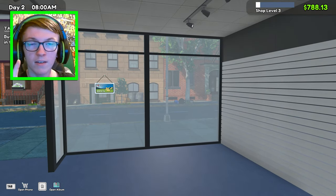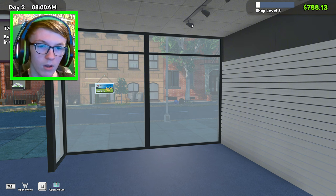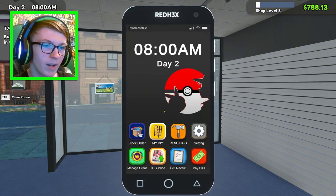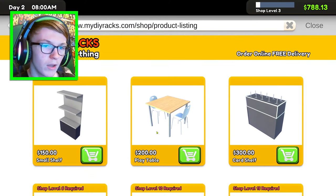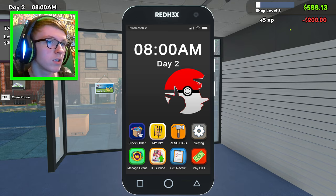This says we have a task to buy a play table and put it in the shop. So where would we buy a play table? Is it in my DIY? Play table — yeah, okay, we have one of these, so let's purchase that.